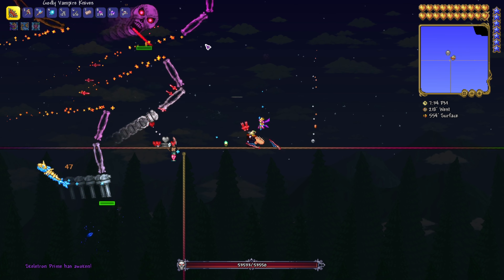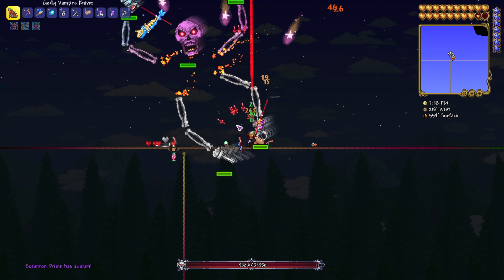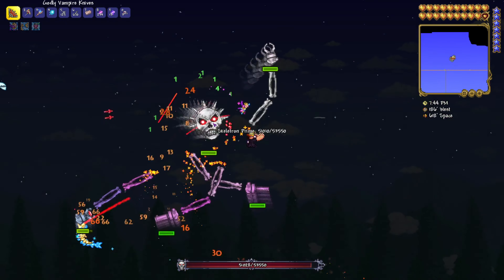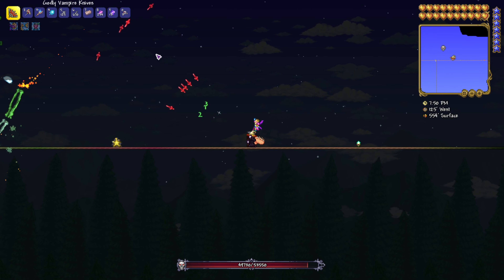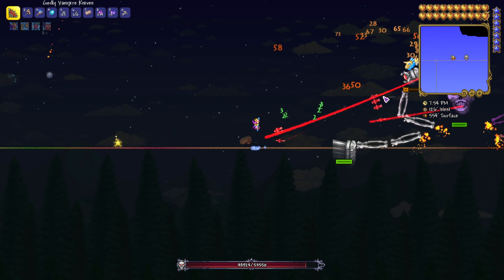If Wyverns spawn, that's the only reason we're going to have any issues — other than that we should be fine. We're going to use Vampire Knives to heal up. Whenever he goes into his death roll, we're just going to move away from it and spam our attack. We're healing because of the Vampire Knives and we have a ton of defense from the Turtle Armor.